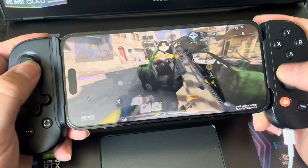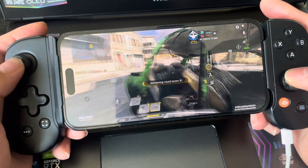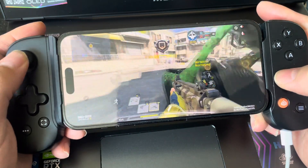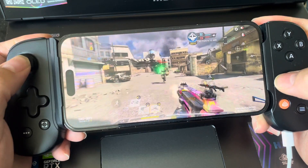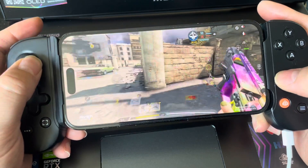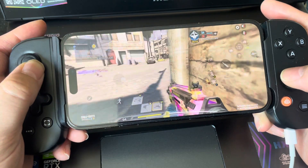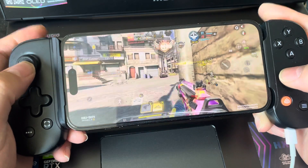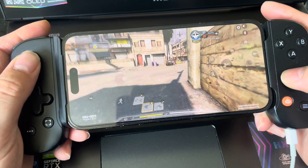Right there — come on, kill him! Nice one. I had to crouch quickly. This guy's coming in and I've run out of bullets, swapping the weapon. Sometimes the aiming works nicely and sometimes it doesn't. I've got my ability — the guy right there, nice one, got all of them!